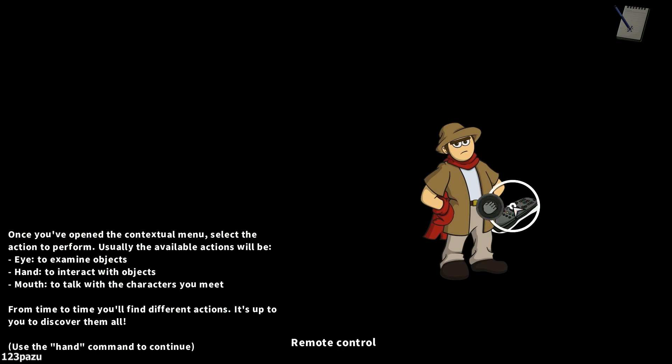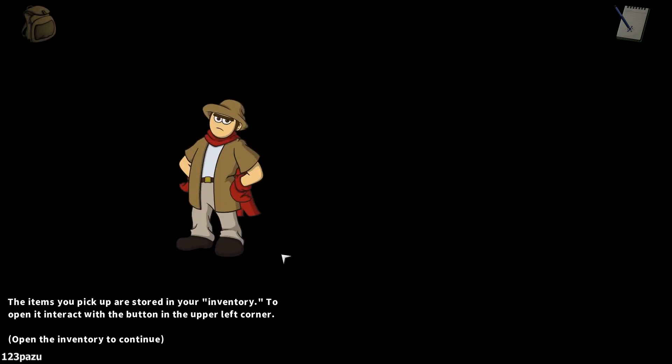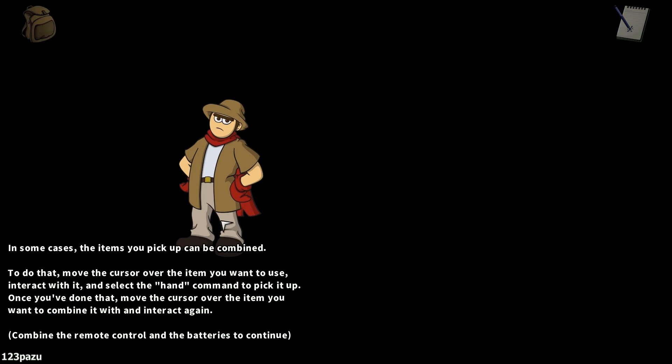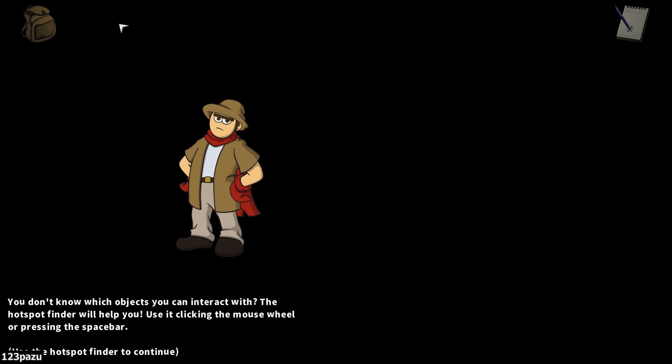Yeah, it all depends on the object, guys. Batteries — Duo cell batteries, specifically. The items you pick up are stored in your inventory, right there. Our backpack. So let's check this out: remote and batteries. Now, in some cases, the items you pick up can be combined. To do that, move the cursor over the item you want to use. Click the batteries, then drag it to the remote control. And now they are combined.